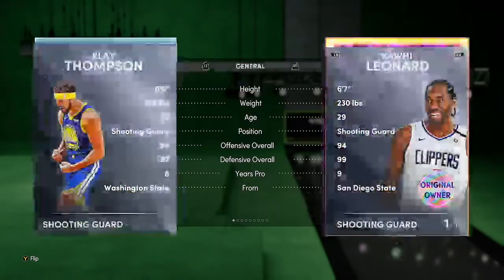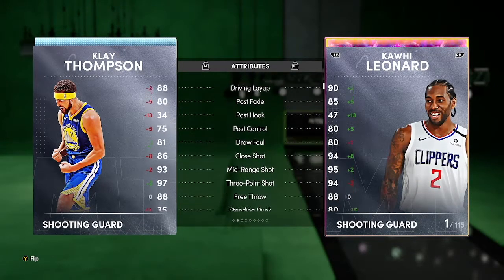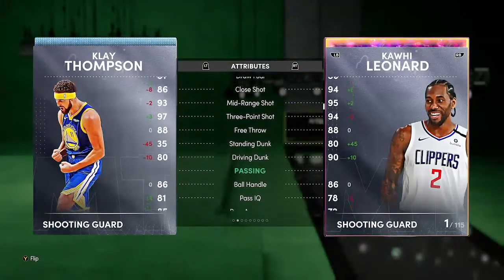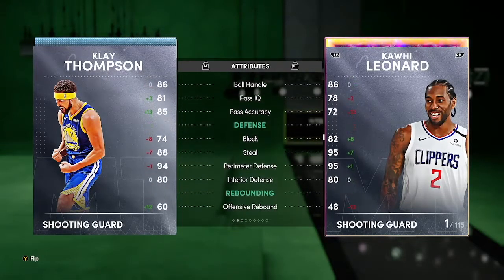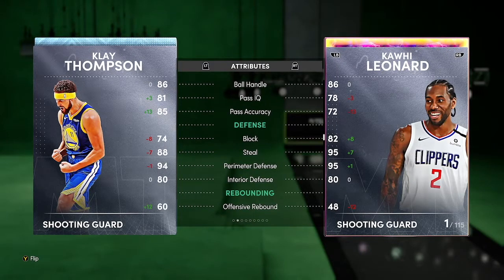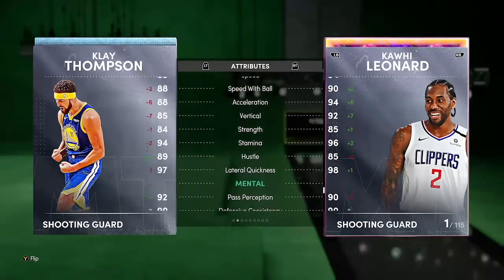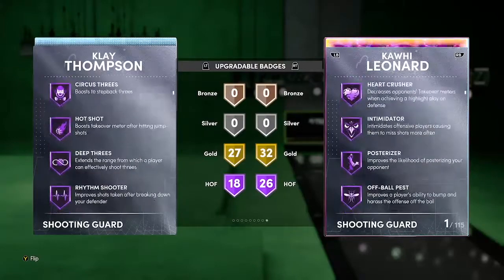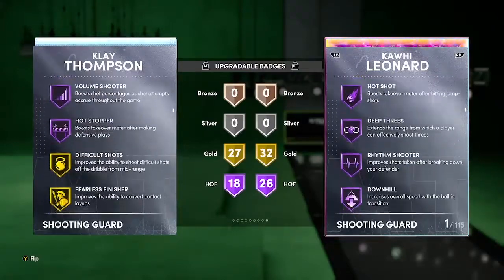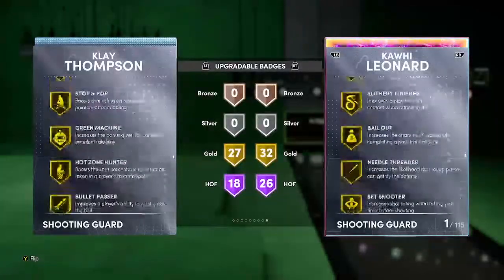Next up we got diamond Klay Thompson — I'm gonna get him regardless. 98 offense, 97 defense. He has an 81 draw foul, 93 mid-range, 97 three-ball, 88 free throw, 80 driving dunk, can speed boost, good rebounding, 89 speed. He has 18 Hall of Fame badges, 27 gold — Clamps, Circus Three, Deep Three, Sniper. He doesn't have Dimer, that's probably the only badge I think is missing.